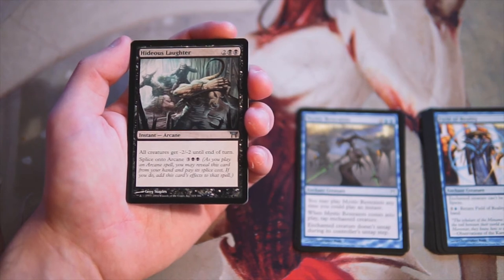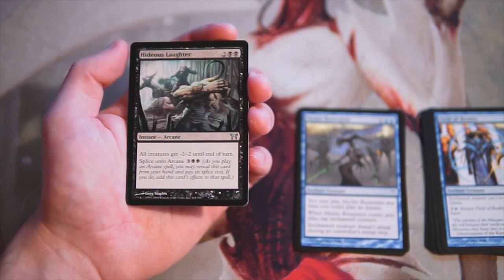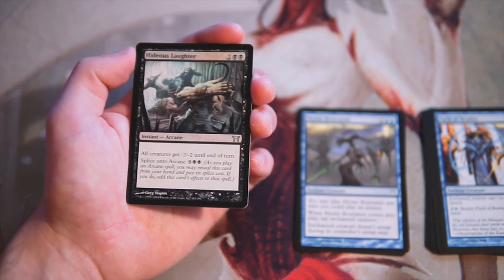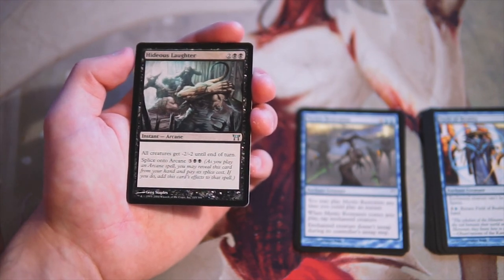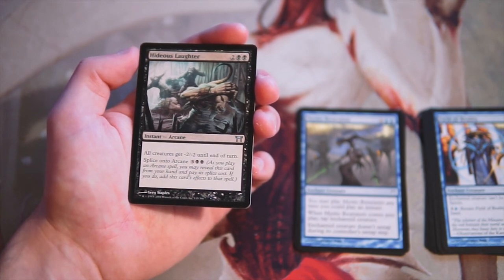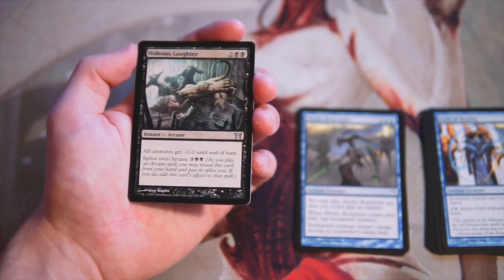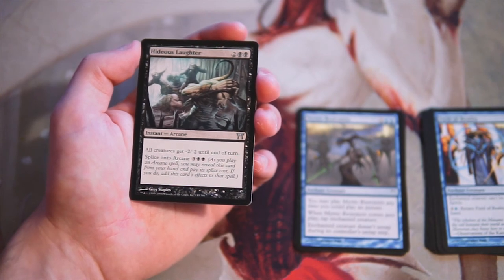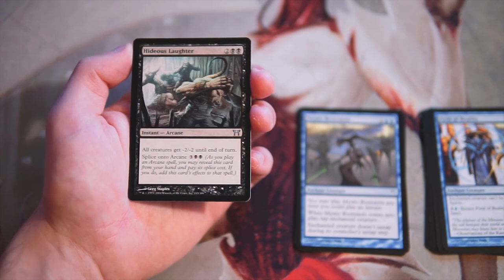Hideous Laughter is two and two black for an instant arcane spell — all creatures get -2/-2 until end of turn, and you can splice it for three and two black. This would go well in a self-destructive Zubara deck where you play a bunch of them, cast Hideous Laughter, they all die at once and trigger their effects. In general, I'd like this in a black control or blue-black style deck. It's definitely a powerful ability, but I like the other cards we have better.